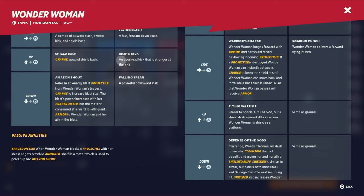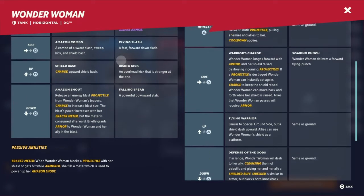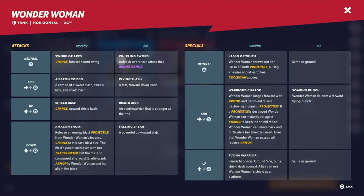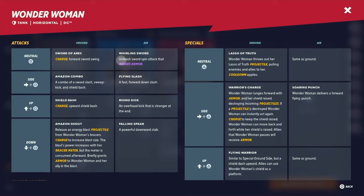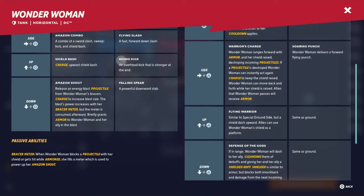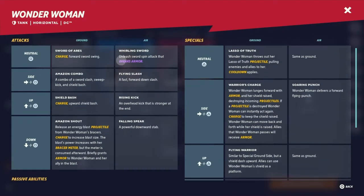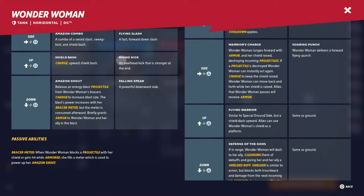After reading all that, she actually has more projectiles than I realized — forgot about the Bracer Meter. One thing to mention: her Bracer Meter fills when Wonder Woman blocks a projectile with her shield or gets hit while armored. That last part — gets hit while armored — I didn't think of that. So Warrior's Charge can get it, and Amazon Shout can get it. Those are really the only ones, unless you have an ally that grants armor on hit.